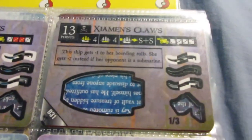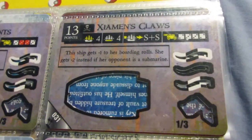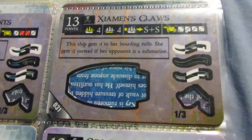The Xiaomin's Claws — similar to the Dragon's Breath — I think this is one of the more underrated gunships in the whole game. I never really hear anybody talk about her, but her guns are pretty good: nice rank 2s at the bow and stern, a decent boarding ability, and solid speed. So a pretty solid option for a gunship.